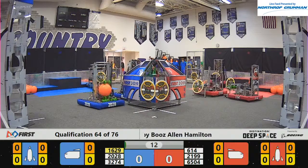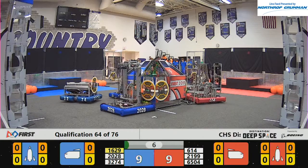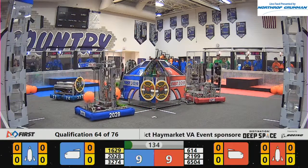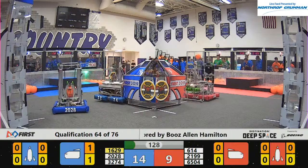Red Alliance, they have two robots doing a level 2 hab jump. 6-1-4, Nighthawks, they successfully do their jump. 65-04, they're stuck on the level 1 hab there. And we end the sandstorm period. Blue Alliance has the lead, 14-9.